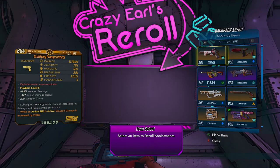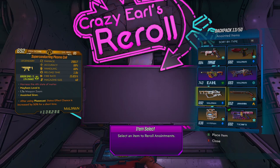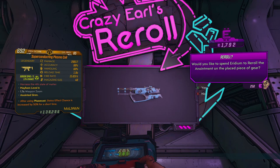What this machine does for a price of 250 iridium is to change the anointed stat on a weapon. For example, I chose to change this weapon, which works well for a siren, but my character is a gunner. So you place your weapon and confirm you want to re-roll.